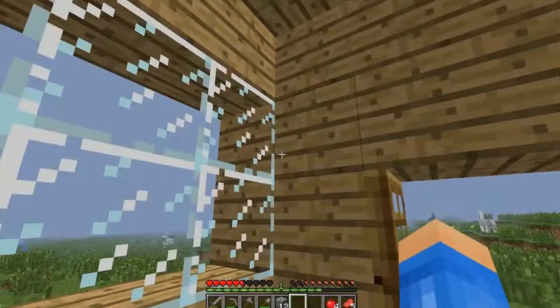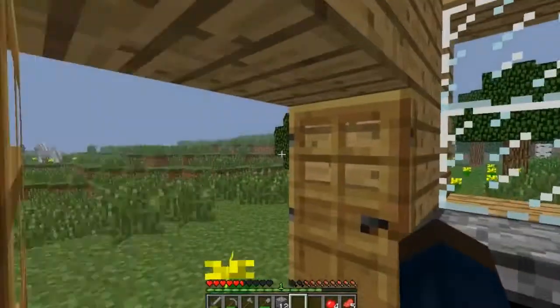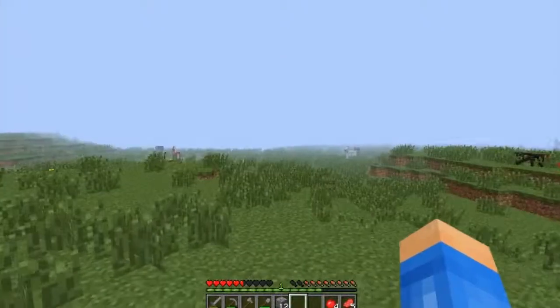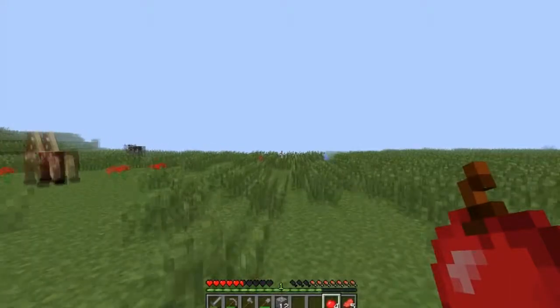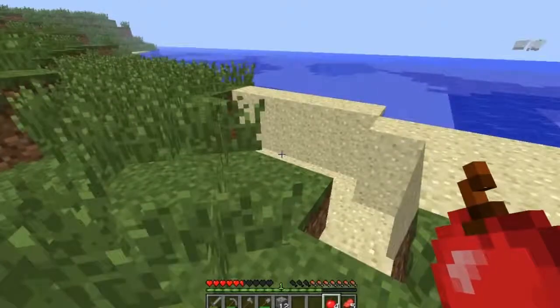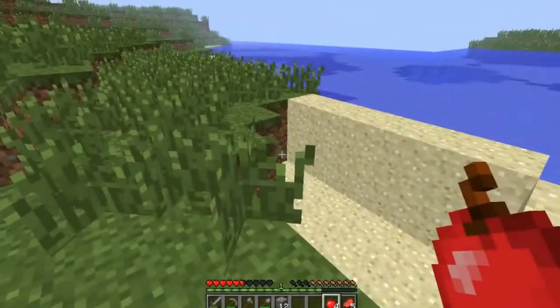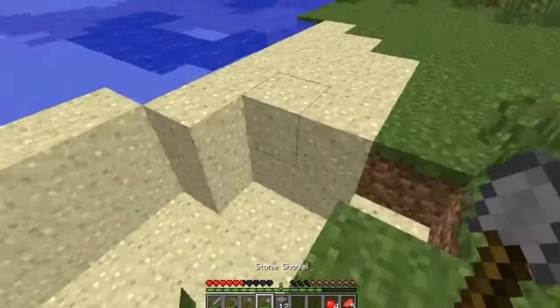For the windows, the glass — you need to get sand, which is normally near water, like on the beach. You can mine it out with a shovel, and your wooden shovel would be fast.